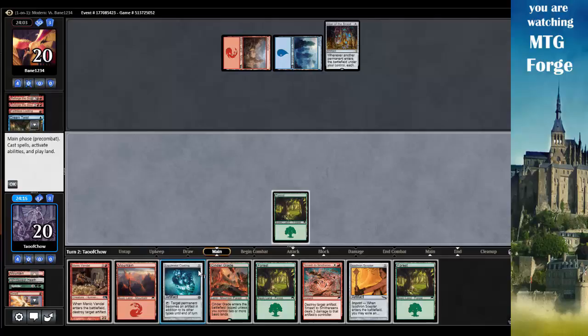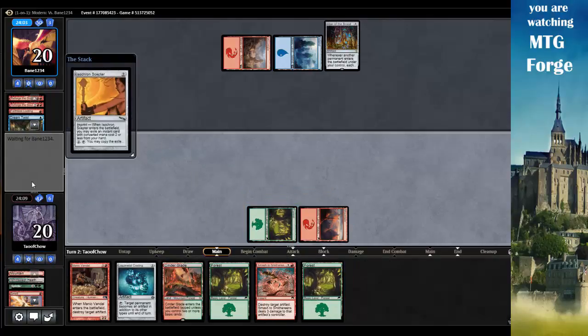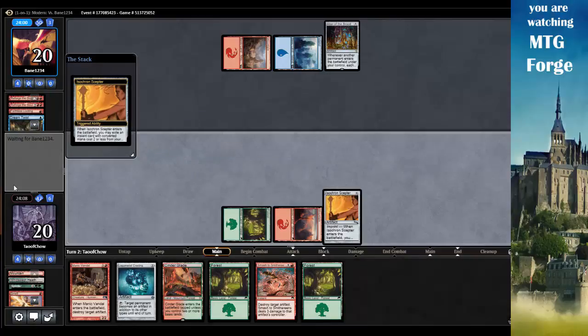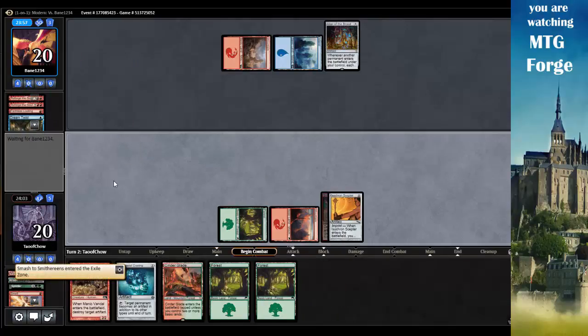Let's go turn two - Mountain, tap tap, and we'll play Isochron Scepter targeting Smash to Smithereens. And pass. So next turn I'll play out Isochron and tap it to destroy Altar of the Brood.